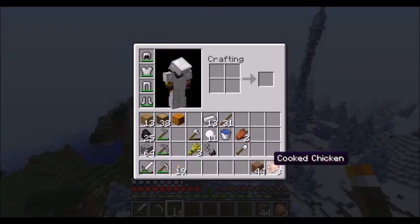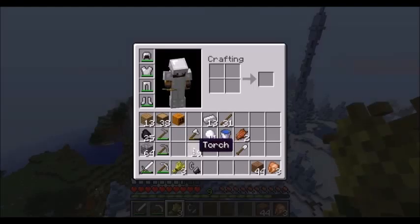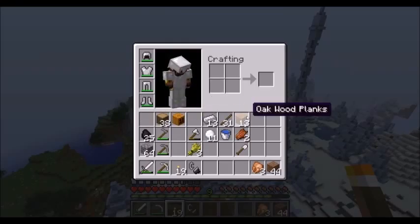Another technique to quickly move your items is to use the hotkey bar. You can use keys one through nine. You hover your mouse over one of the items in your inventory, press a number key like three or four, and it moves the item to that hotkey slot. You can essentially mix items around within the hotkey bar this way.